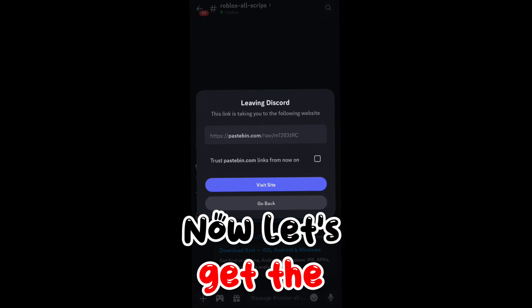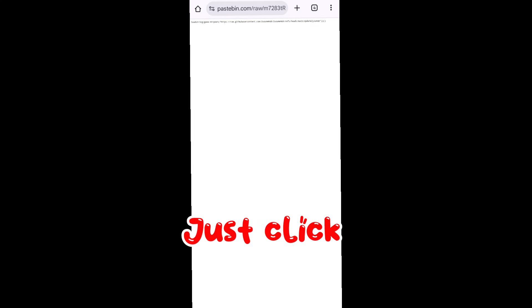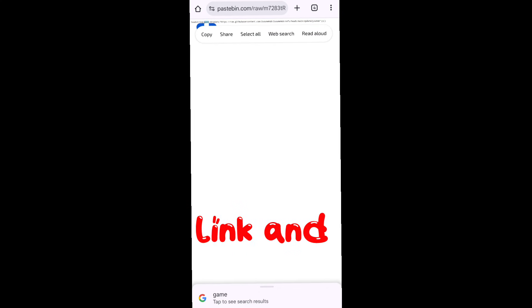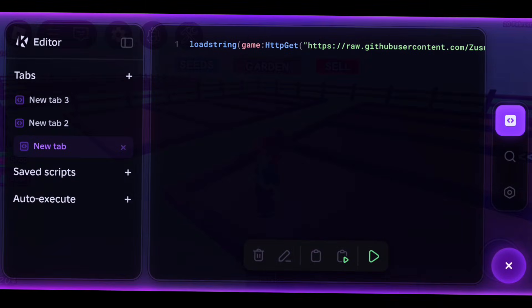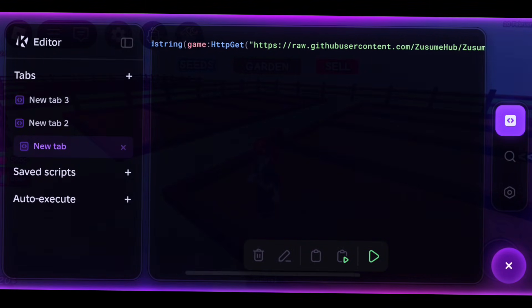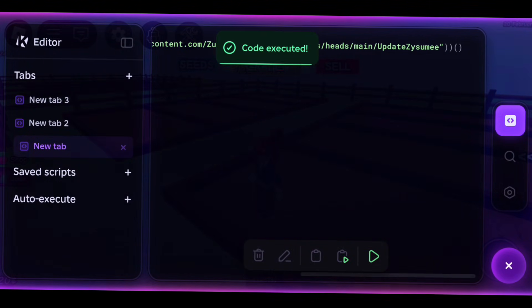Now let's get the script. Just click the script link and copy all of this. Go back to the Grow a Garden game. Now execute the script.